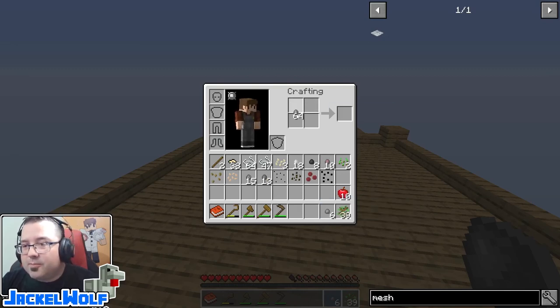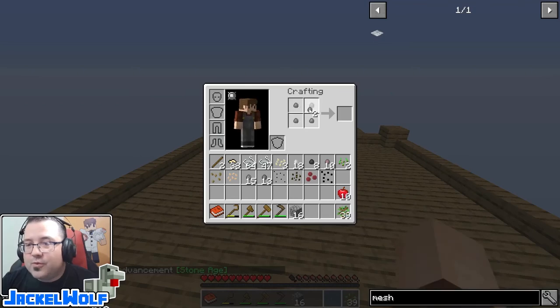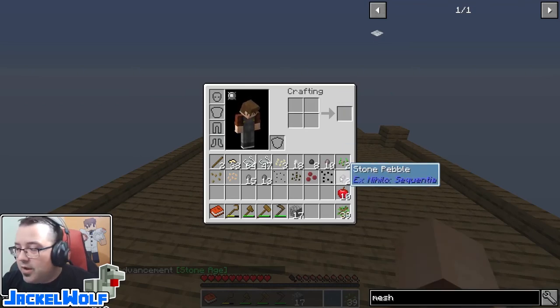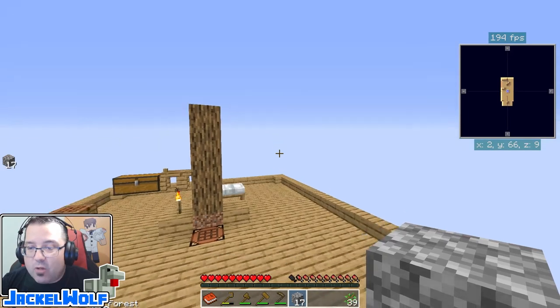Now to make cobblestone from the stone pebbles — this was the whole point of this episode — we're going to take those pebbles and spread them out in a two-by-two area. Four stone pebbles in a crafting table gets you cobblestone. There we go, we got 16 cobblestone, and we can make one more out of the six leftover, leaving two. We'll be doing a lot more dirt sifting as we go through this pack.